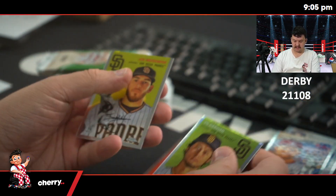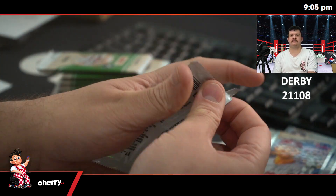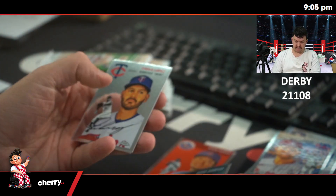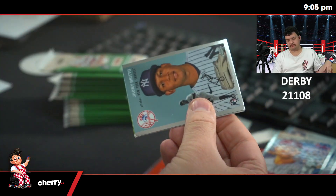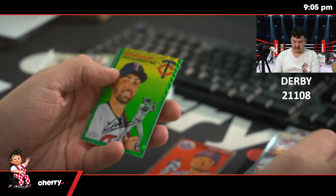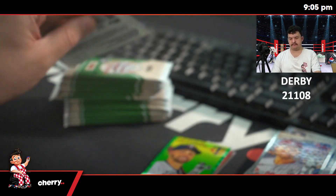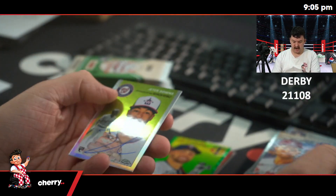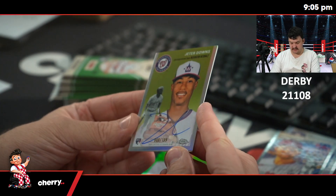LeBlanc, Yu Darvish Refractor. Gretchen Rodriguez, Marc Vientos. Rookie Uciani, and a green Edouard Julien to 99 — 31 to 99. A Refractor Auto, Jeter Down, to 109 for the Washington Nationals. Very nice, 68 to 109.